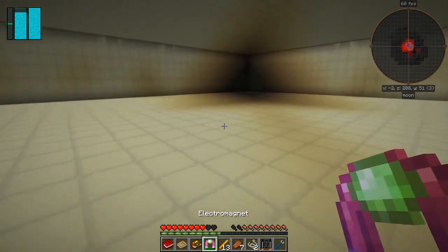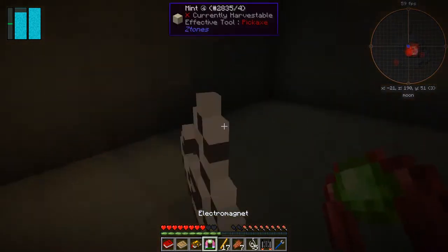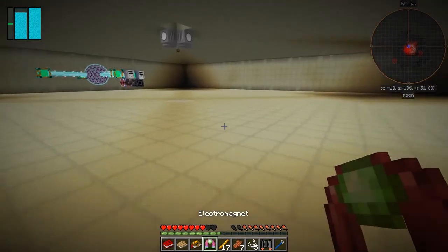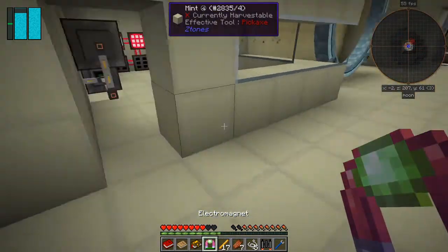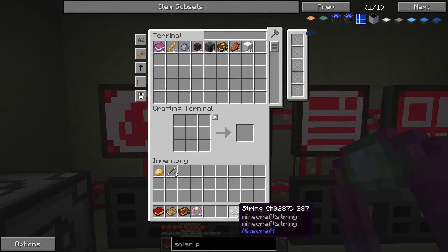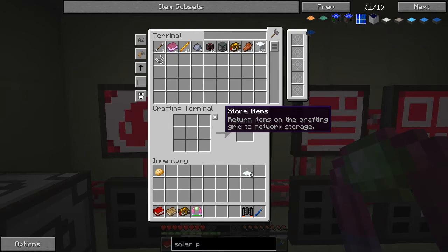I've got to light this area up fairly soon. It doesn't look like the turret can reach that corner over there because it's blocked. Let's put what we've got into here first of all. The next thing we need is some snow - I want to make some water by putting snow into the magna crucible like this.